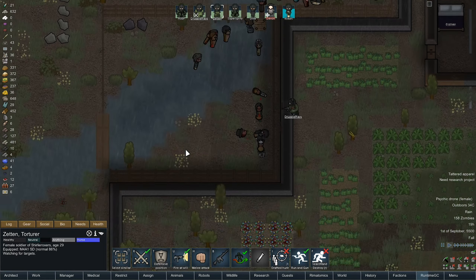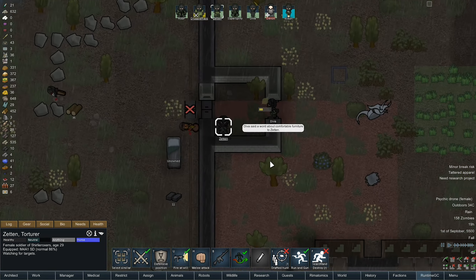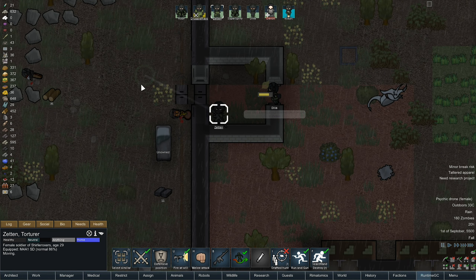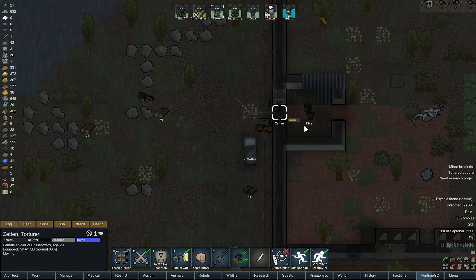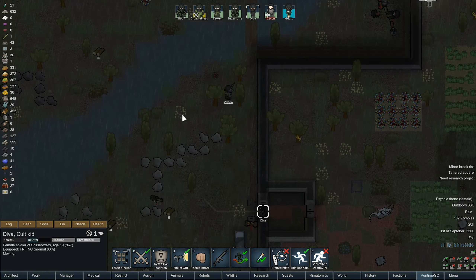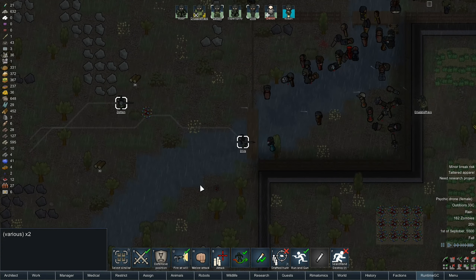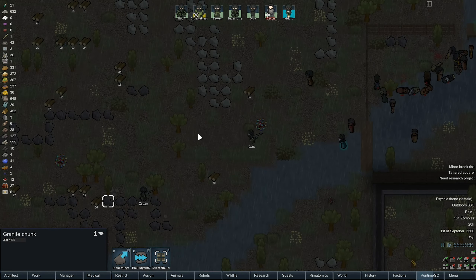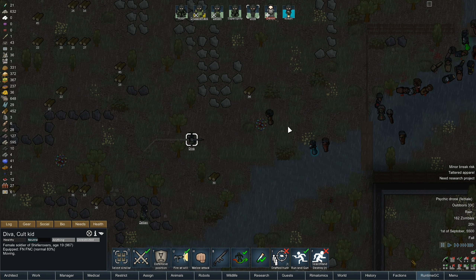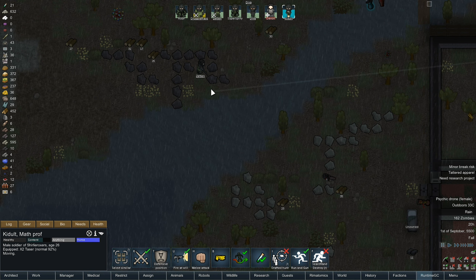There we go. I think we could do with an embrasure here as well. We're cutting a tree down. Let's allow access to there, let me get outside. Diva, you can come and help as well. Just going to go over here — going to start pew-pewing. As long as we get all these ones attacked. Actually, do you know what we should try while we're out here? As well as getting Kiddult to come out with a taser — I want to see a taser against an electric one.